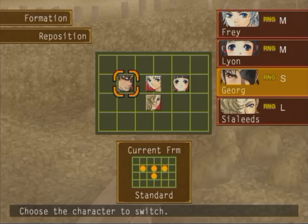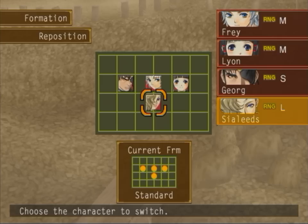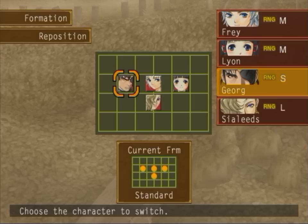Guess which letter corresponds to which. So basically, Short Range — usually you want to keep them in the front two rows. Medium is usually the second and third row. Long Range is usually the third and fourth row. Long Range can technically be used anywhere, really, because they're usually ranged weapons, but usually their defense isn't that great, so it's usually best to keep them in the back.